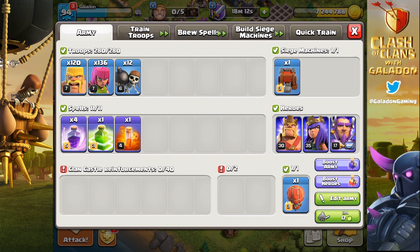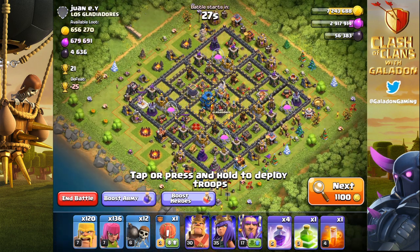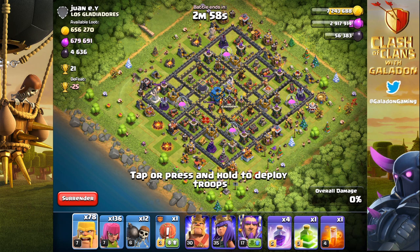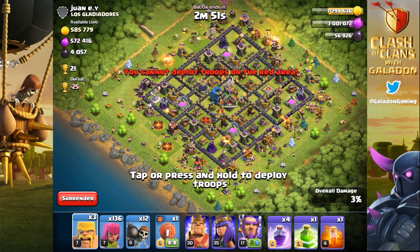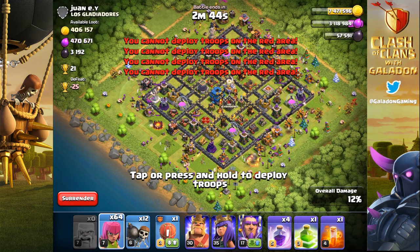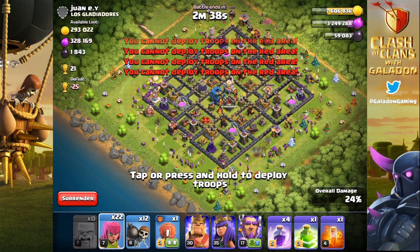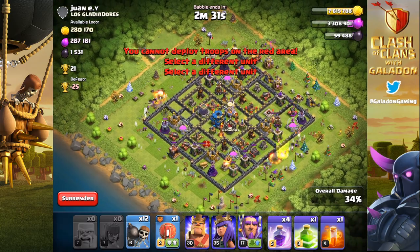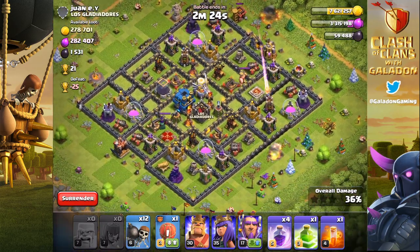It is time to switch over as we're trying to catch this base up. We're switching to Barch - I thought it would be fun to try Barch. It is such an incredibly cheap army to train, it trains up so fast, and although you can't get into the core of a base with a straight ring-around-the-rosy Barch attack, you can pick up massive resources around the outer couple of layers of buildings on even a well-defended Town Hall 12, if the player is not collecting their storages.